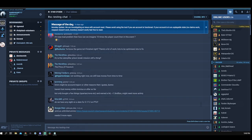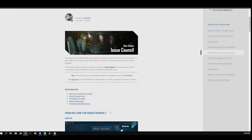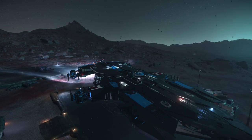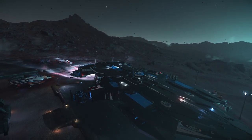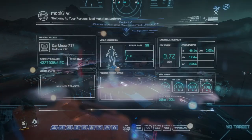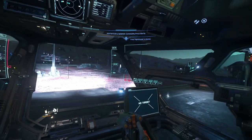That brings us to today's topic: the Issue Council. The name says it all — this is the resource all Star Citizen backers have to report problems, bugs, or glitches experienced in-game or through the launcher. It is CIG's direct link to its largest and most valuable testing asset: us, the backers. If you spend any time on Spectrum, you'll see numerous issues being brought up, and often someone asks if an Issue Council report has been submitted.